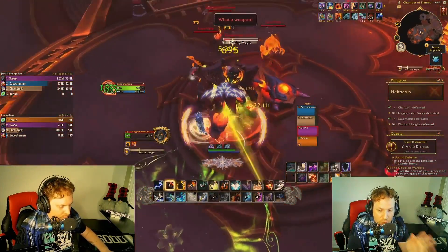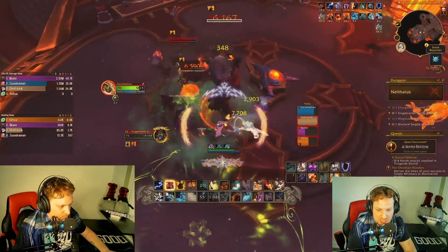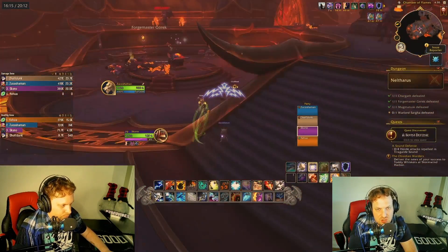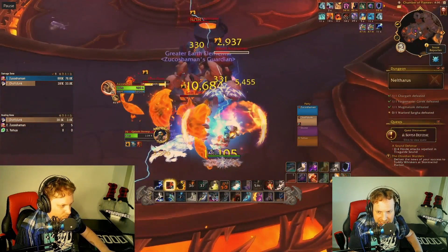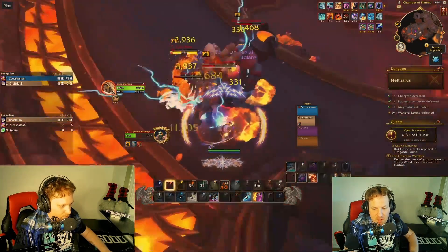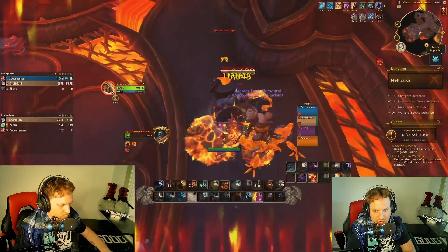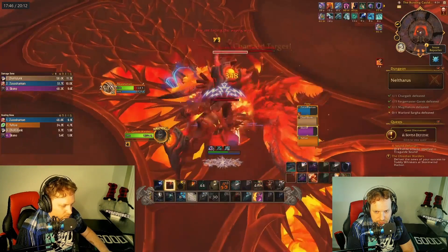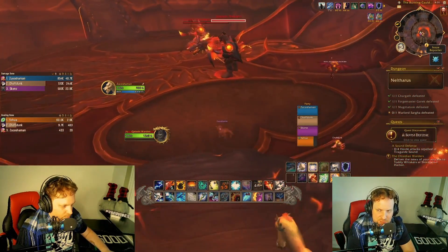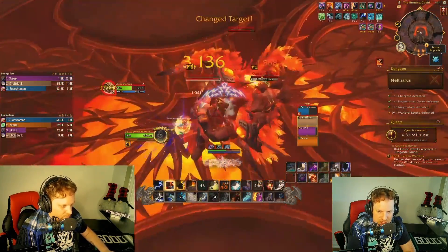Wolves are just always up in basically every Enhancement Shaman build — they generate Maelstrom Weapon stacks and buff your damage. For this build, having a lightning wolf and an ice wolf gives 15% more damage to Lightning Bolts and Frost Shocks. This build is so good at utilizing Elemental Spirits — look at this: 75k, almost 80k on four targets. I got a Hot Hand proc, tab-targeted through, got a big Primordial Wave proc, then Ice Strike into Frost Shock — ending at 65k on four targets.